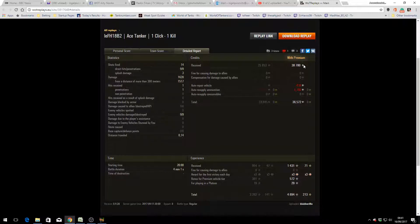He has a premium account, so he earned 38,780 credits; after deductions he takes away 36,572. His XP was 1,431, times three for a first victory of the day, plus a bonus premium of 572 and platoon bonus of 29 XP, totalling 4,894 XP.